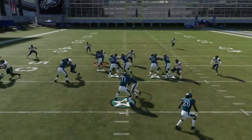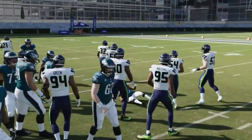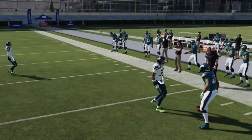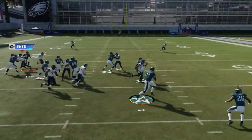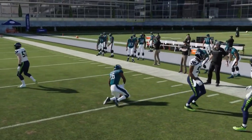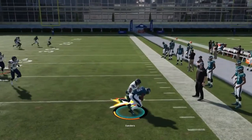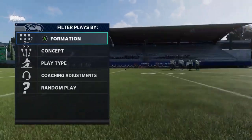Next we got another Triple Option out of this formation. You can go either way — good inside run that can be an outside run too. Against man coverage, flipping it out is best. Get it out as quickly as possible. It's a really strong run; you're just taking away that edge defender and sometimes he acts almost like a blocker.